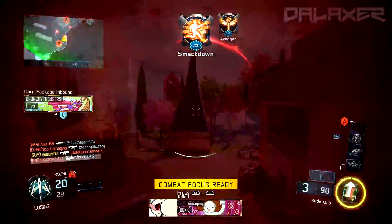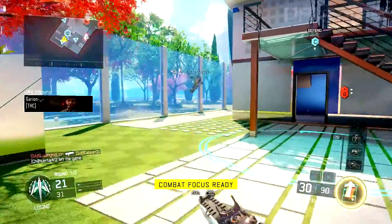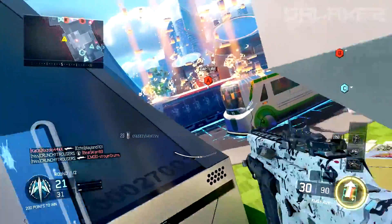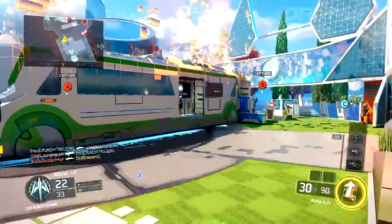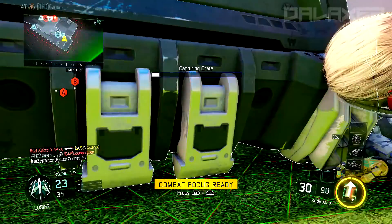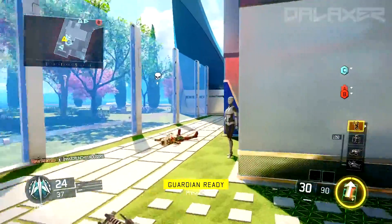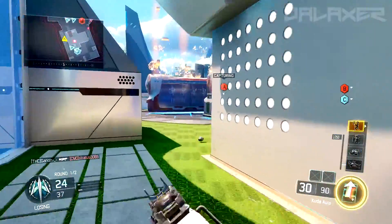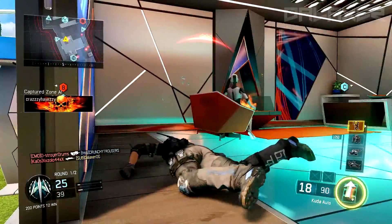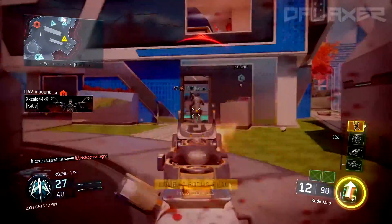A lot of people in competitive usually use the Vesper or the VMP, and a lot of them stick with Vesper - but that's for people who are pro. The Vesper does have a lot of recoil. I think the Vesper is more like a shotgun than a submachine gun because you have to be pretty up close. If you're far away, unless you're tapping with it and have a really good sight, you're not going to get a good bead on an enemy. Too much recoil and the iron sights aren't the best.